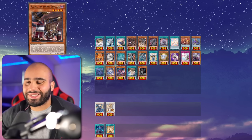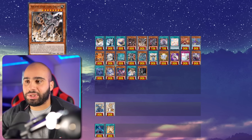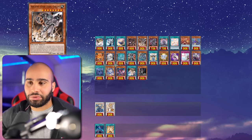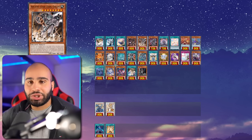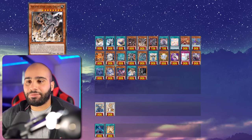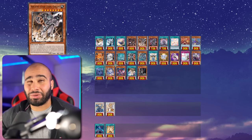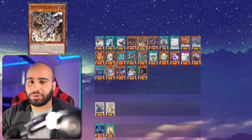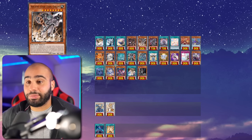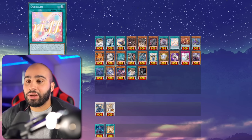Ancient Gear has a decent wave of support, but the only real way to play it that isn't trash is with Super Heavy Samurai cards, because they're both Earth Machines — there's inherent synergy. It's not like you're just splashing a Super Heavy Samurai engine; Wakushi is a one-card Rank 4. I definitely do not recommend playing Ancient Gear at the moment. There is a new Level 2 Ancient Gear monster coming in Infinite Forbidden that looks pretty good, but the deck's monsters can almost never be Special Summoned, which is just really annoying.